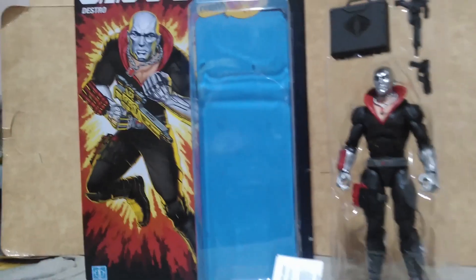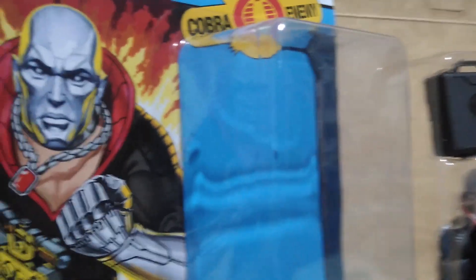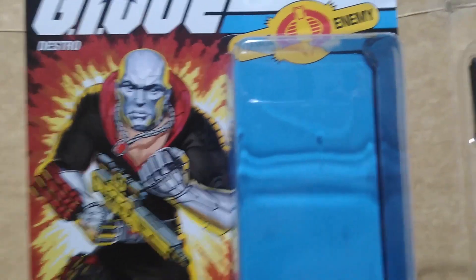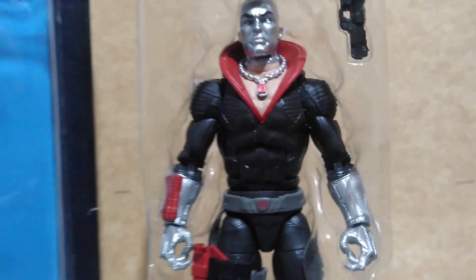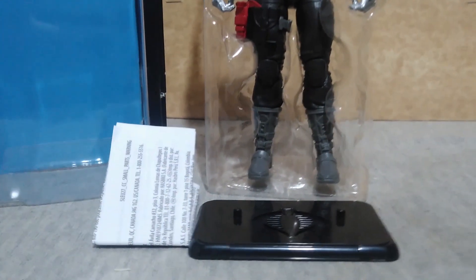To preserve the card when you are taking out the figure, be sure to cut along the sides of the clamshell so that you won't damage the artwork. And pulling out the plastic tray, we get Destro and his accessories plus an action figure stand and this sheet of paper from Hasbro.